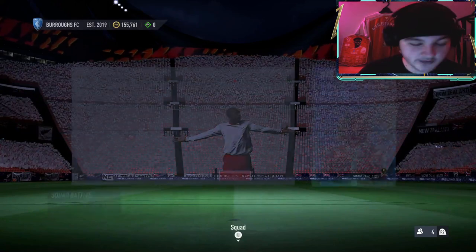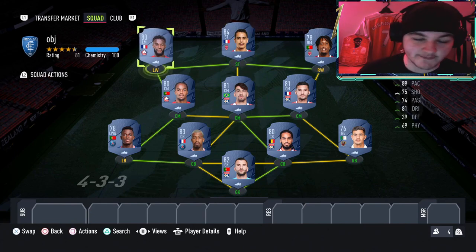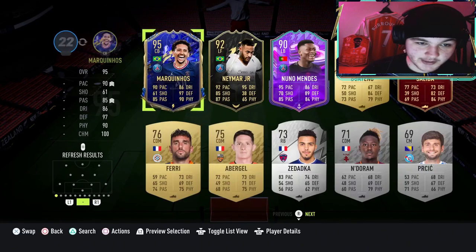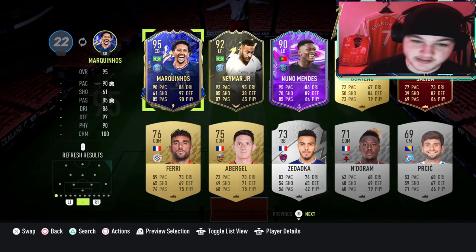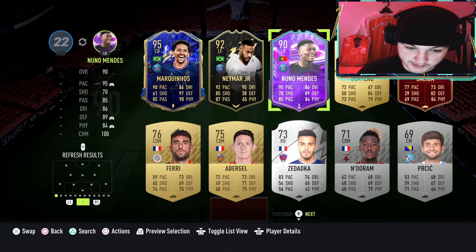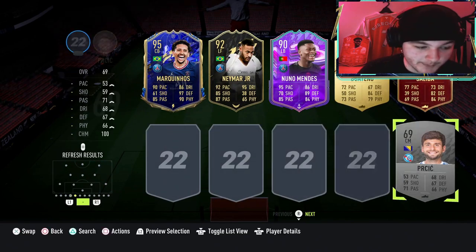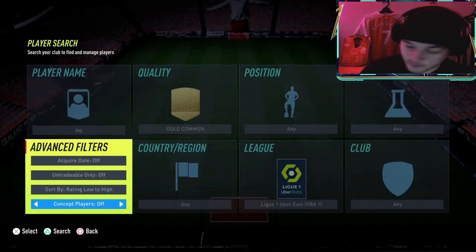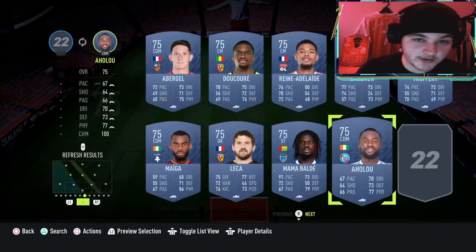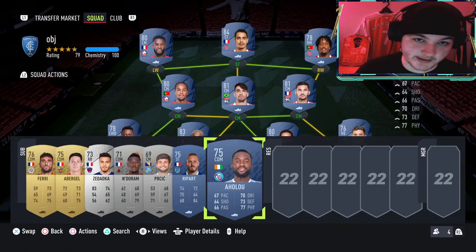Now you've got the full Ligue 1 team — happy days. You just need 18 players to get into a game. This is your starting 11, so you need to fill up the bench with some more Ligue 1 players. Search your club for Ligue 1 players to chuck on the bench. If you've even got some gold commons or some silver Ligue 1 players, simply chuck them on the bench. If you do not, then you can simply search the transfer market for some Ligue 1 players and just fill the bench up. You do not have to use them — they don't have to be good, they are just there to tick off the exactly 18 Ligue 1 players requirement to play the game mode.